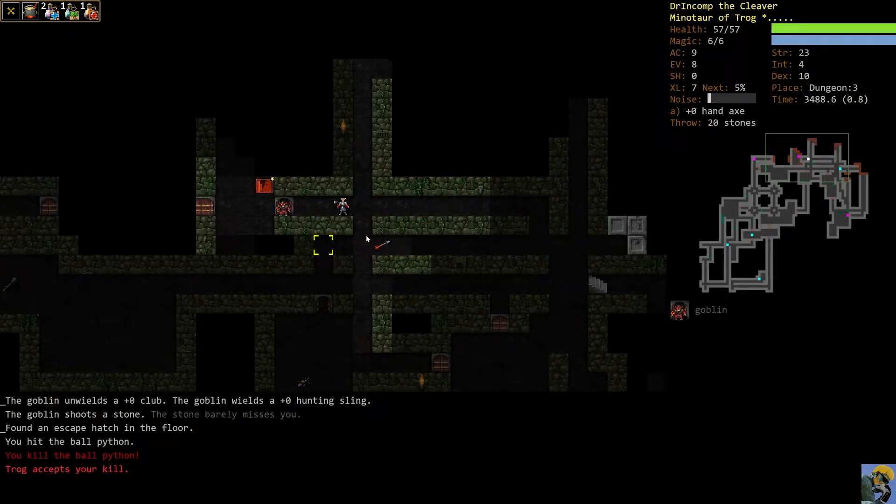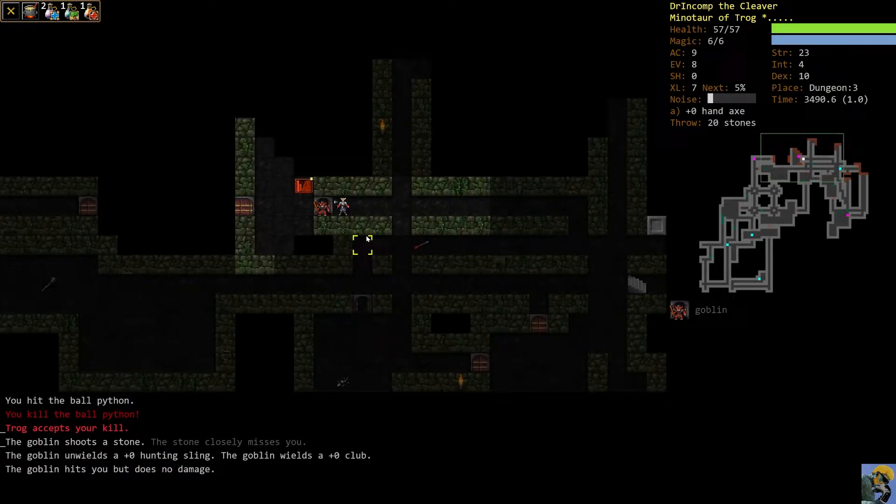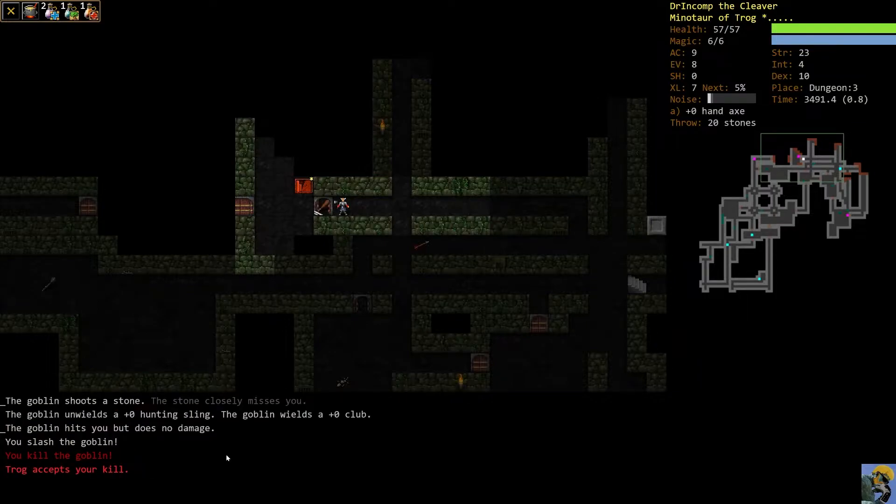We step back into the hallway and push S — let the python come to us. It dies. This guy has a sling, so we move into range and you can see when we get into range he unwielded his sling and pulled out a club. That does take time — it used to take something like half a turn to switch weapons. So if you're switching from a ranged to melee weapon, that takes time, and people can get a hit in during that window. We walked up and smacked him in the face with the axe.